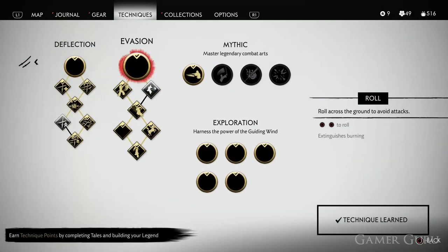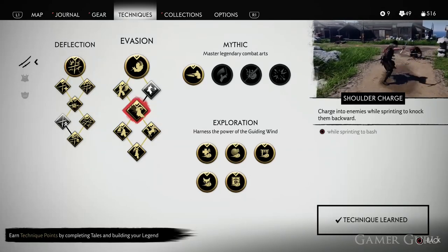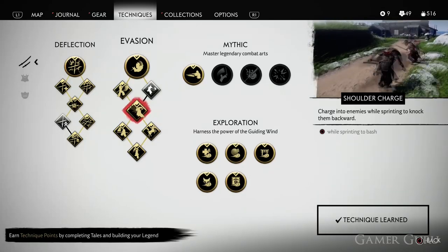If you don't yet have access to the Wind Stance and you want to get this trophy as soon as possible, you can also unlock an ability under Techniques > Samurai Evasion called Shoulder Charge. This will allow you to press circle while sprinting to knock enemies slightly backwards. It doesn't have anywhere near as much knockback as Strengthened Typhoon Kick, but it can get the job done if you don't yet have the Wind Stance.